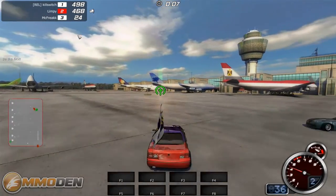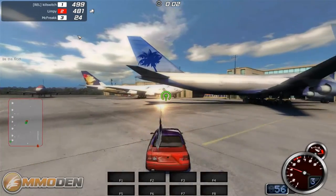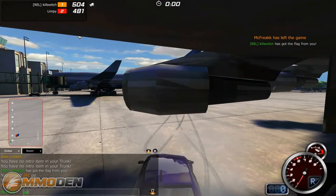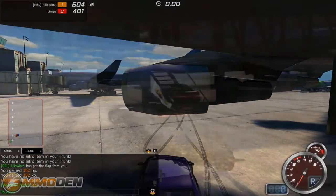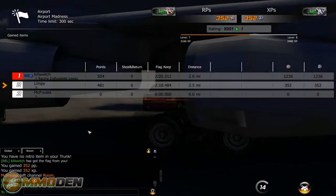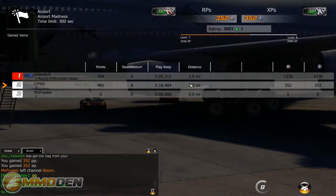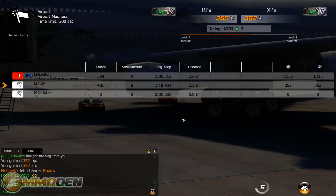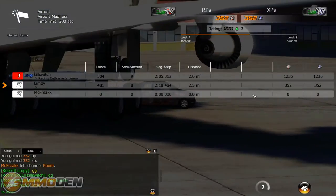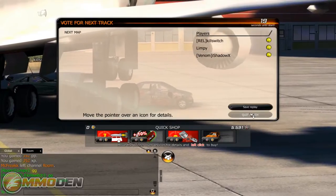Let's see if we can get one more flag in before the final eight seconds — four, three, two, one — not going to make it. Good game. I gained 352 PP and 352 EXP. Flag kept for 218 versus his 205. I think he was playing nice to let me get some extra EXP, because if he'd kept it the entire time — as you can see, the other guy had it not at all and got zero EXP.